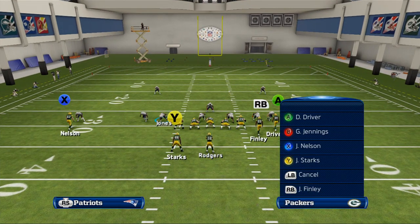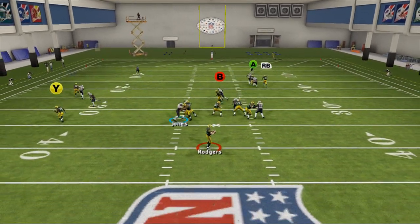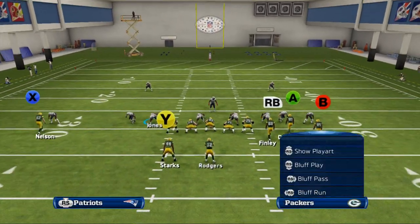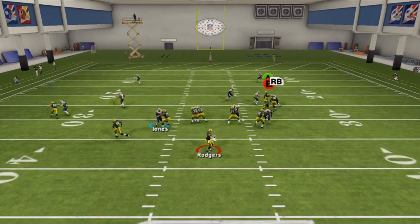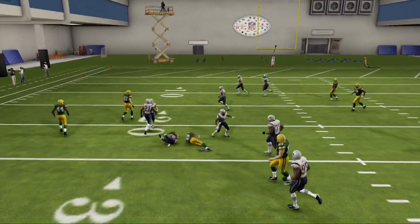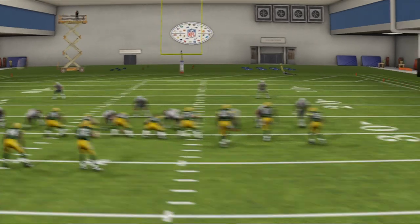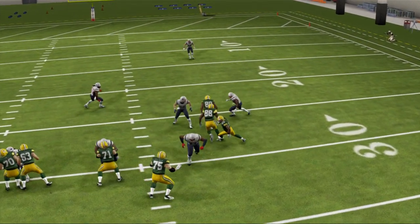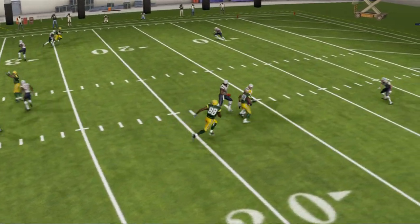I want to also show this play here. We're going to put Finley on a fade route — just another basic principle — and keep Jennings on this drag route. This time we're not going to motion him. Basically the same principle, and there we see the pick. This is what we're looking for when developing man-beating routes. Watch what Jermichael Finley is able to do — he makes contact with his body on this corner, and now you see the window that opens up to throw the ball to Greg Jennings.